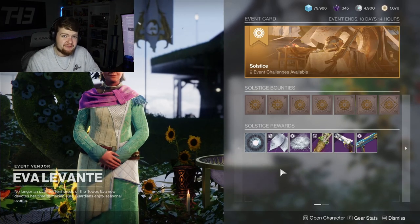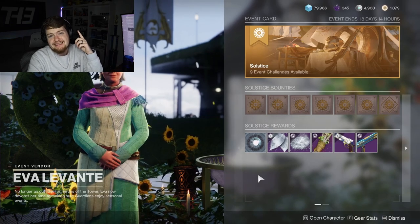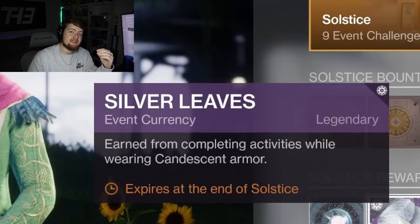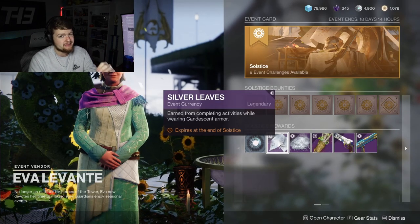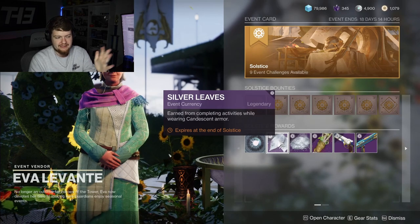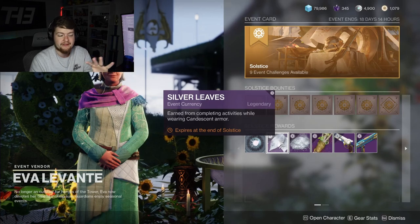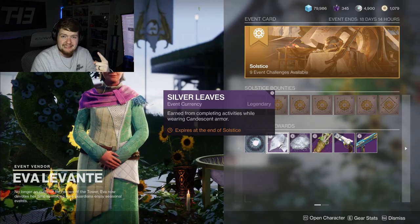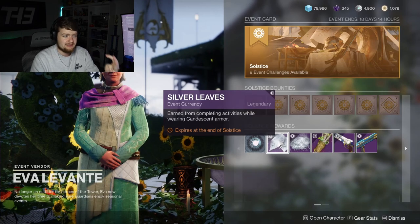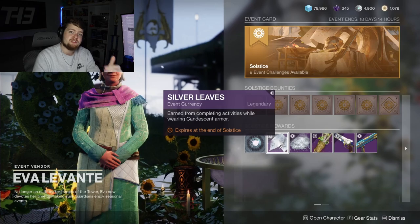For this year's Solstice event there are three currencies that you need to know about. The first one is Silver Leaves. You get these from doing basically anything in game that you normally do — playlist activities, patrols, public events, dungeons, raids, whatever. Anything you can really imagine gives you Silver Leaves while wearing a piece of Kindescent armor.